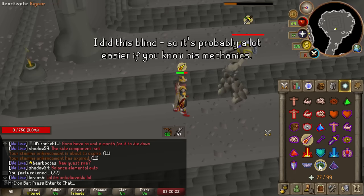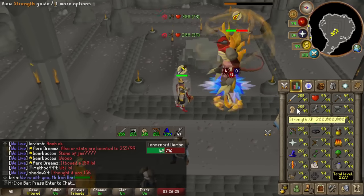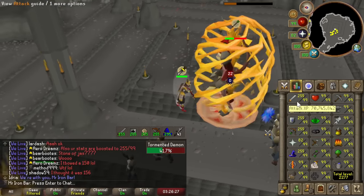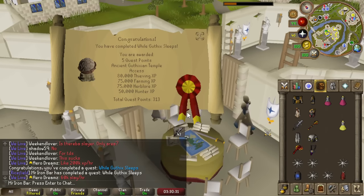I got it. That was pretty challenging, I'm not gonna lie. I'm just so strong — 250 stats, man. We got the quest done now, so we can actually kill the Tormented Demons and go for the drops.